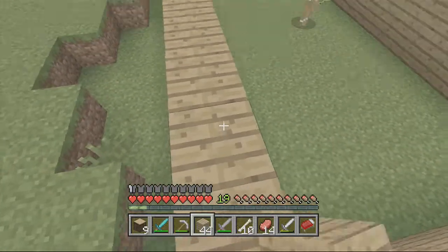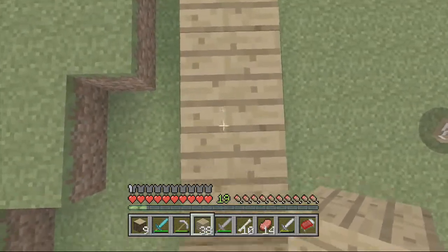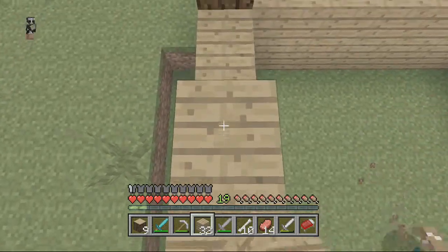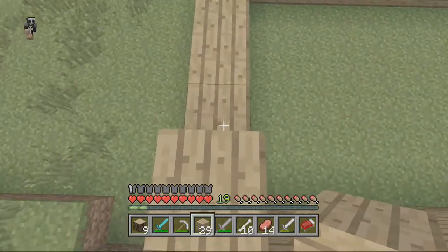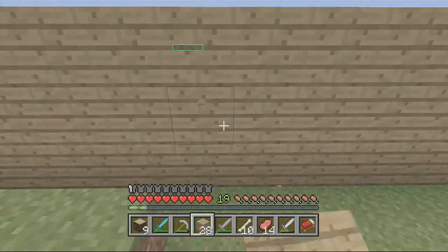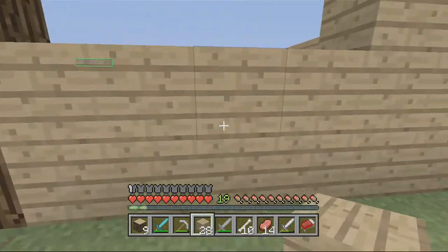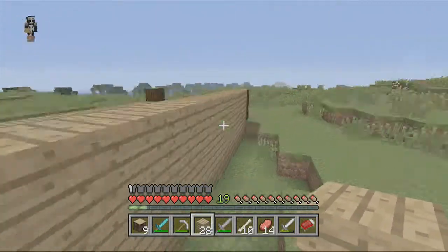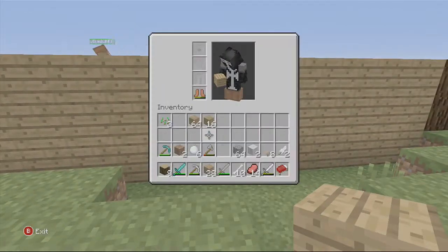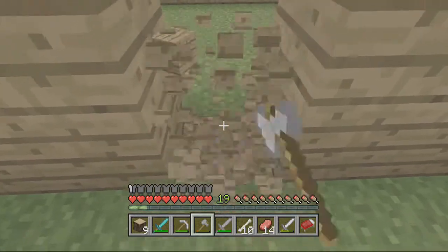I reckon this should be about this high. Should I make a doorway? I've got a door but I don't know where it's going to be yet. Let's make one from now - no, this side Jack, because otherwise it's facing the other way from the village. Make the doorway - fine, I'll do it. Who cares if it's not centered.